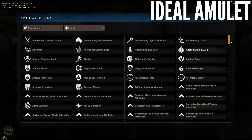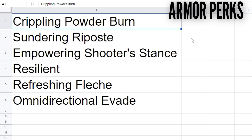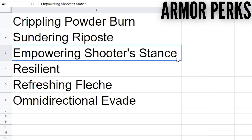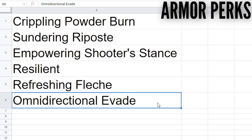For amulets, I'm searching for one that has dex or int, generic physical or elemental resist, and health plus empowered. For armor perks, this is my priority list: crippling powder burn is my absolute top priority. Next, I want sundering riposte and empowering shooter stance. If I can get pieces that have resilient along with those perks, all the better, but I'll take those weapon perks over resilient if I have to. For the other armor slots, I prioritize resilient over the other weapon perks, but if I can get resilient and the weapon perk, that's great.